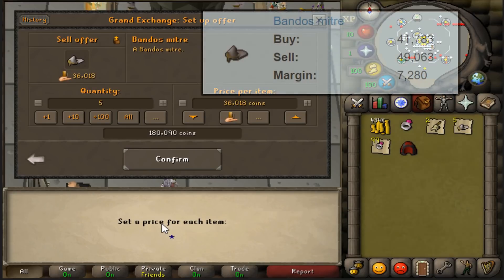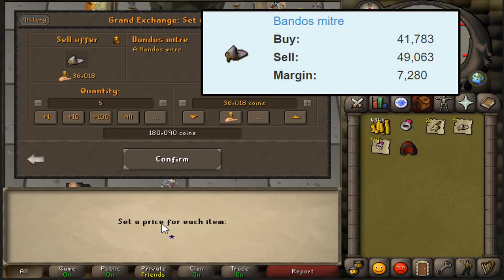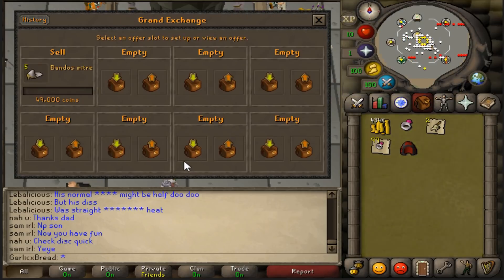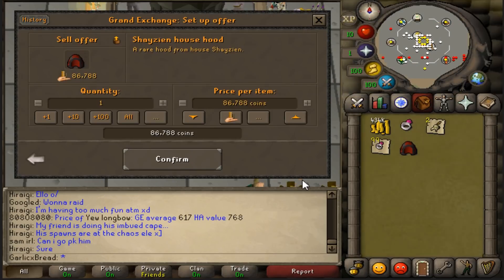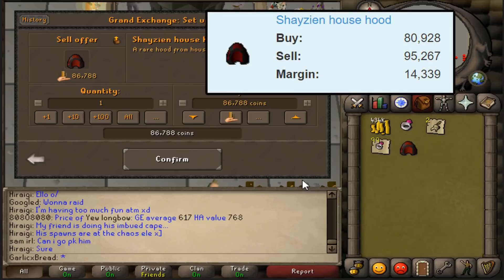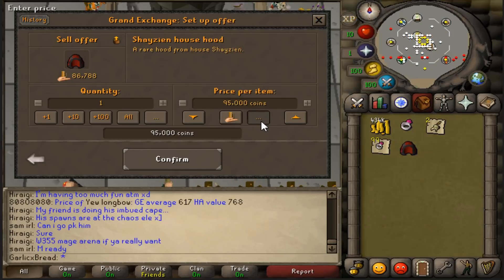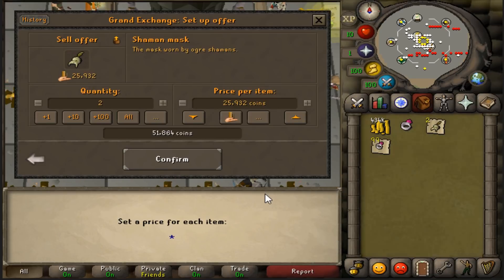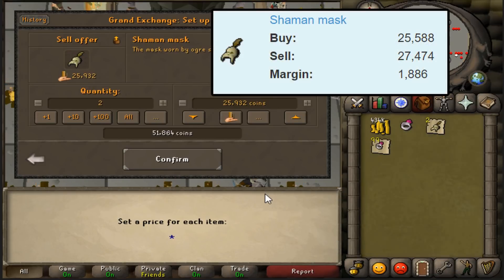Sadly, the margin on Bandos Mitres isn't as insane as it was before — the recommended selling price is now only 49k. But fortunately, Shazian Hoods didn't fall back down in price. I think I can sell it for 95k. And it looks like I can get rid of the Shaman Masks pretty quickly if I put them up for 25k.